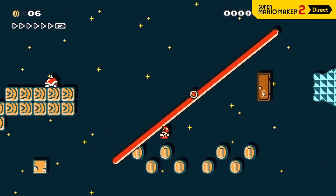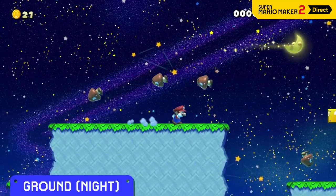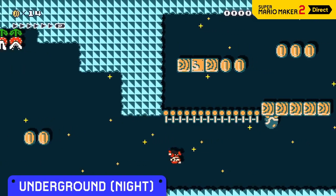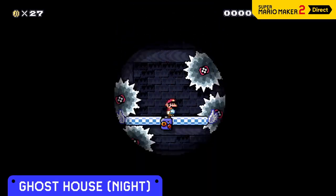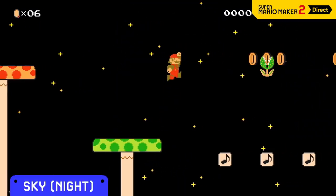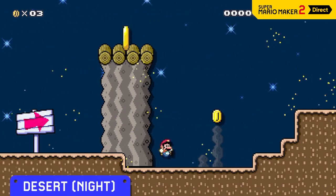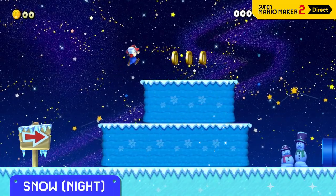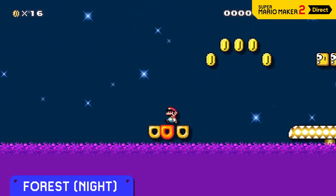At night, expect a surprise or two depending on the theme. In the ground theme, Goombas will float. The underground will turn upside down. In a ghost house, the lights will dim. And in the sky, gravity itself will be reduced. The desert will get hit by a sandstorm, while the terrain of the snow theme will become really slippery. And the forest's usually pleasant waters will be as poisonous as they come.